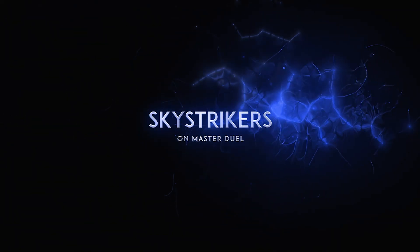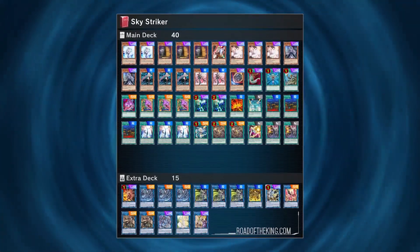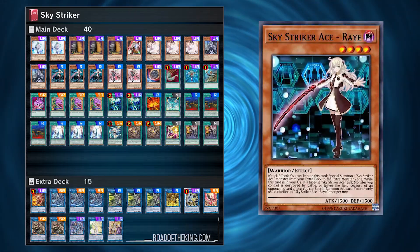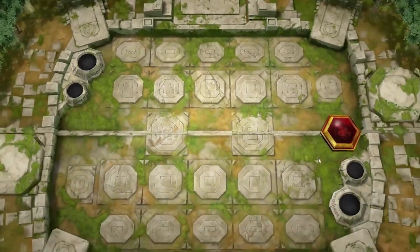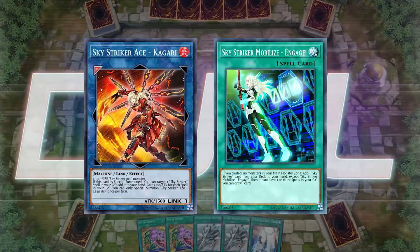The first deck I want to talk about is Sky Strikers. Once you start hitting Platinum tier you're going to see a lot of Sky Striker players. This deck is relatively budget to play — it doesn't require a lot of URs in the main deck engine. As you can see, Raye is a Rare and so is Roze, so these cards are super easy to craft and obtain.